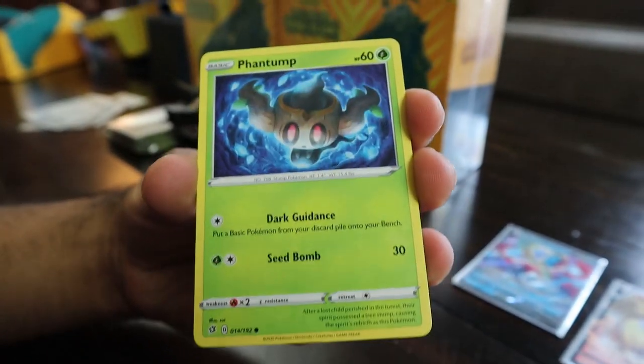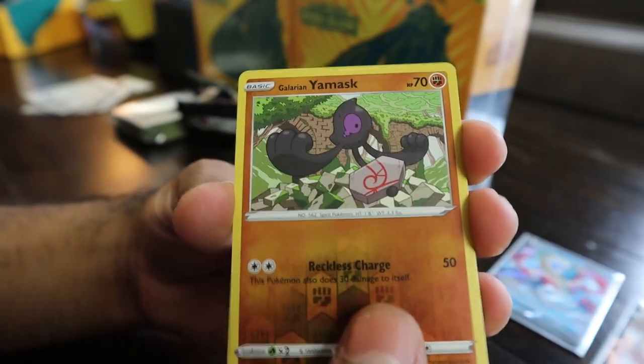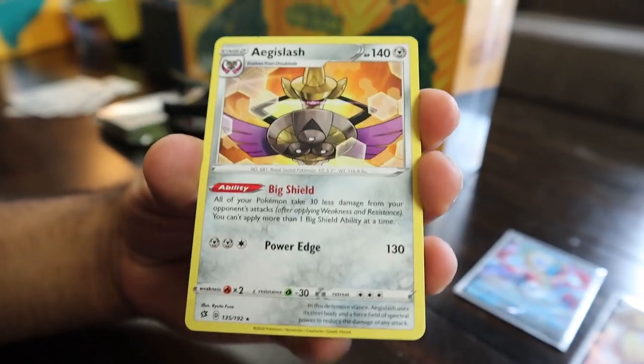We got Tempol, Volby, Corsola, Toxel, Mr. Mime — that's a sick Aegislash — and Trevenant, which I do not need. Two more packs, man. These trainer boxes are starting to look a little sus. But not too bad. We got Growlithe, Impidimp, Bunnelby, Phantump, Dreepy, Yamask, and Aegislash.